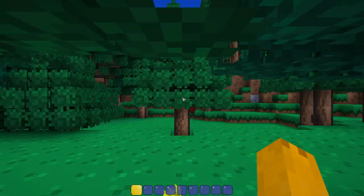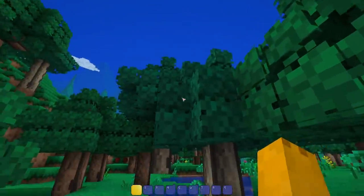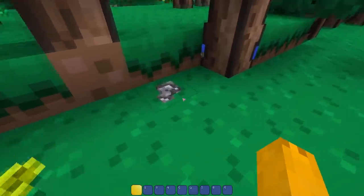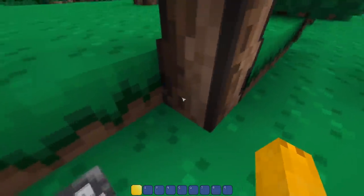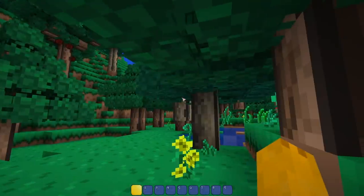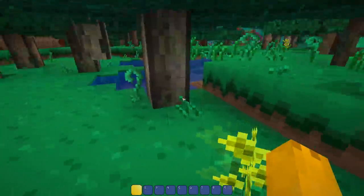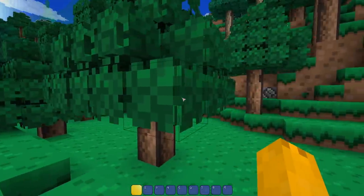I'd like to note that this resource pack is not finished yet — there's still a lot more to be added, so there will be things here and there that are missing. But look at this — hopping straight into the world, these trees are beautiful right off the bat. And look at these nice little rocks on the floor. I can see a dungeon and what looks like a ravine or something down there.